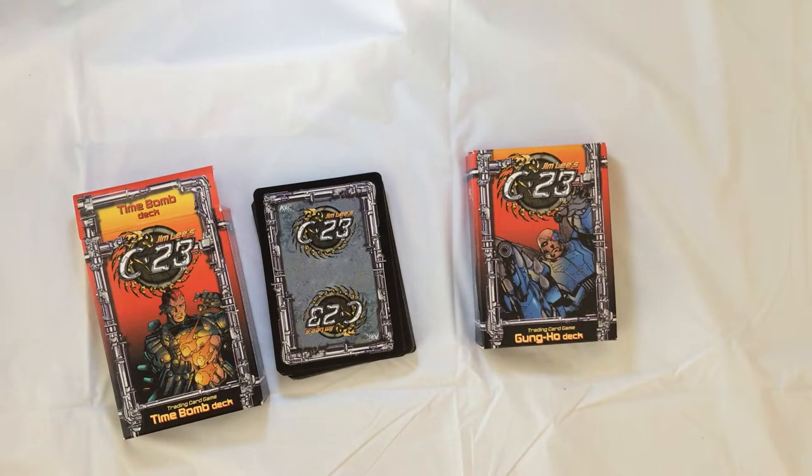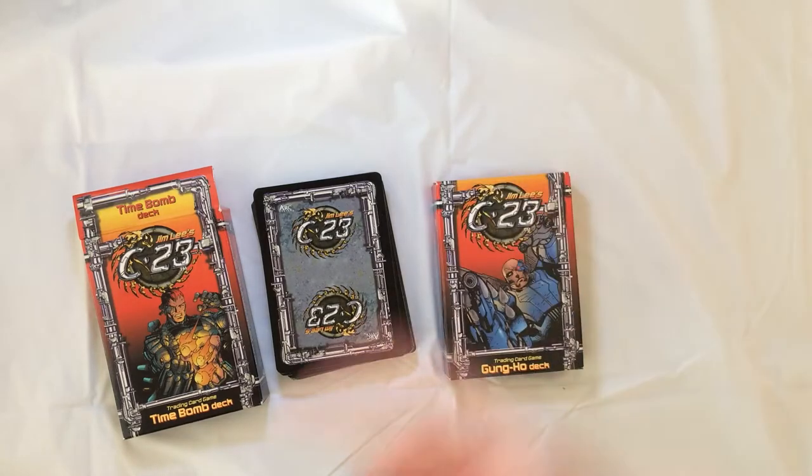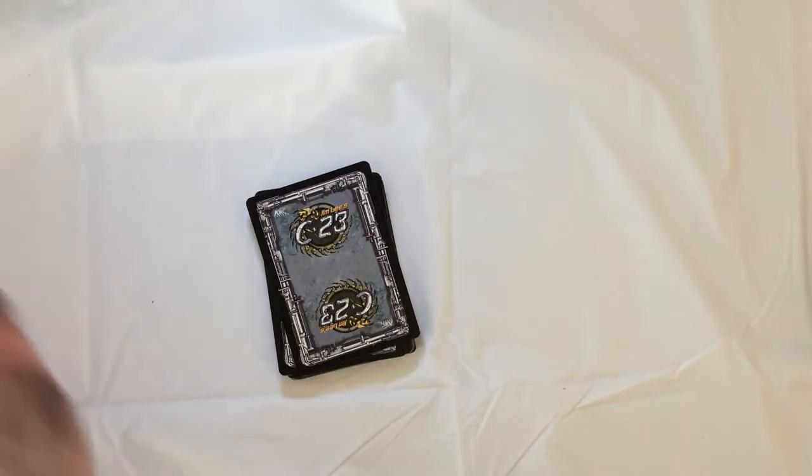Welcome back to RRR. We're gonna take a look at the C23 card game. It's a CCG and it's older. It plays just like the Xena CCG. This one has Jim Lee art, so I actually like the art better because the Xena had screenshots. This actually has comic book style art.